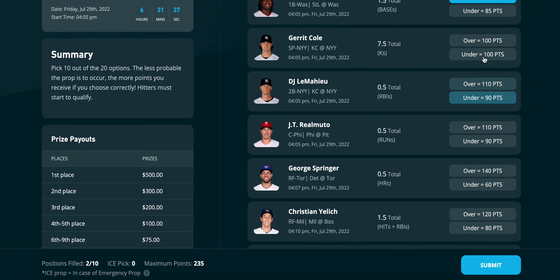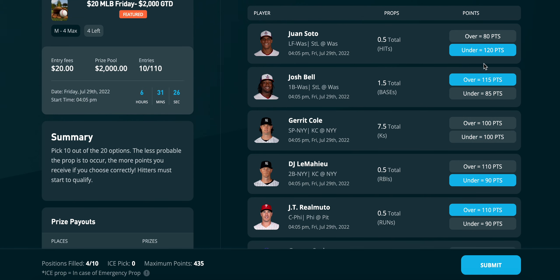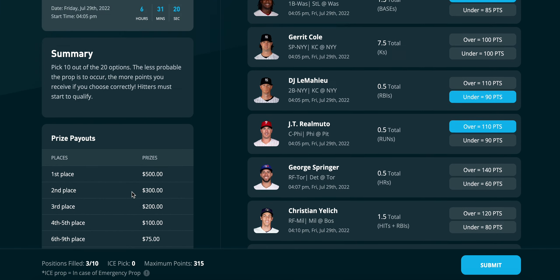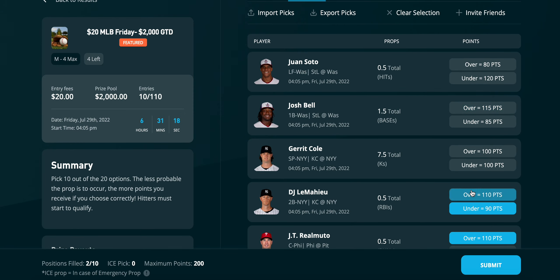So for example, Juan Soto under, Josh Bell over, Garrett Cole might be split at 7.5 points because the odds are pretty even. DJ LeMahieu under, Jared Walsh over — every prop you hit is worth a certain amount of points, and there are winners for first through sixth place. It's a super fun and interesting gameplay that not a lot of people are used to.